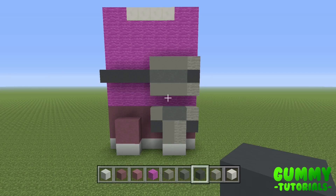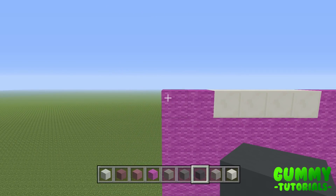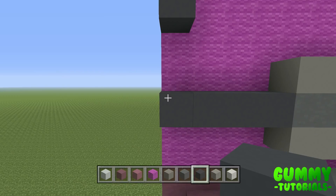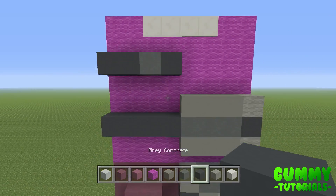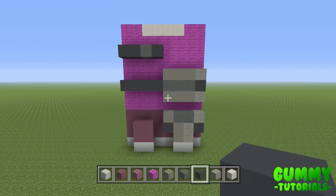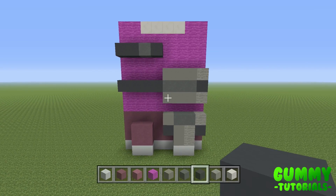The final step for the legs: come to the top left corner, go down one, two. On this block, place a gray concrete — there should be a two-block gap between the gray concretes. From this gray concrete, go one to the right: one cyan terracotta and one gray concrete — four in total. Once you've done that, that is the front side of the legs complete. We're now going to move upwards, going towards the body.